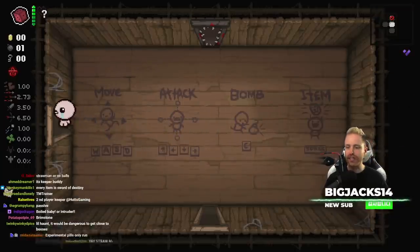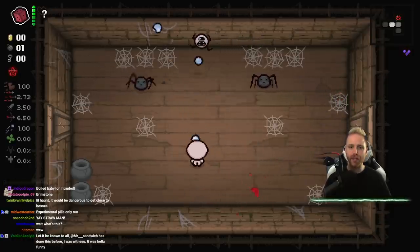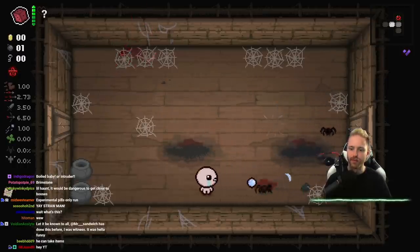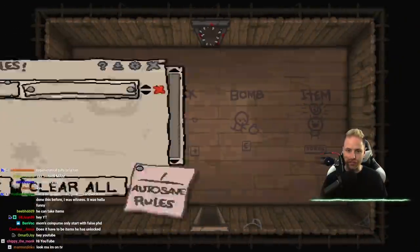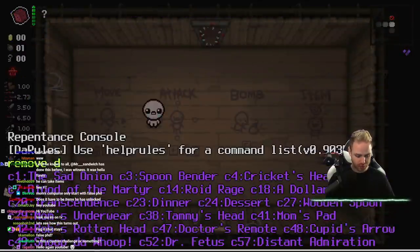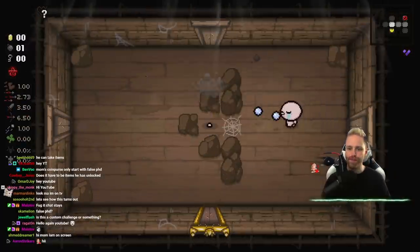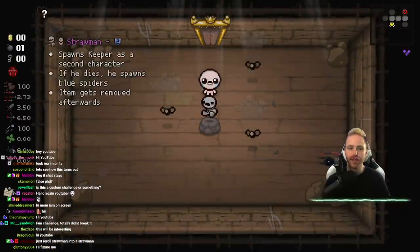Screw it, leave chat on screen. I also want to get rid of my D6 - it's pointless to have as well. No challenge should start with the D6 I feel like, unless it's incorporated. Remove D6, there we go. Let's do it - every item is Straw Man, I've never even seen Straw Man, never used it.